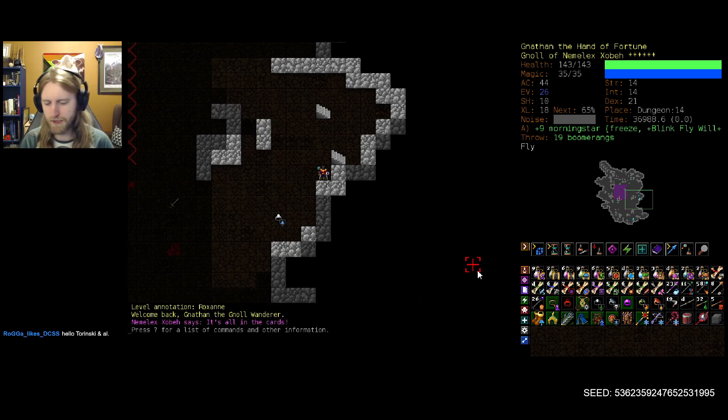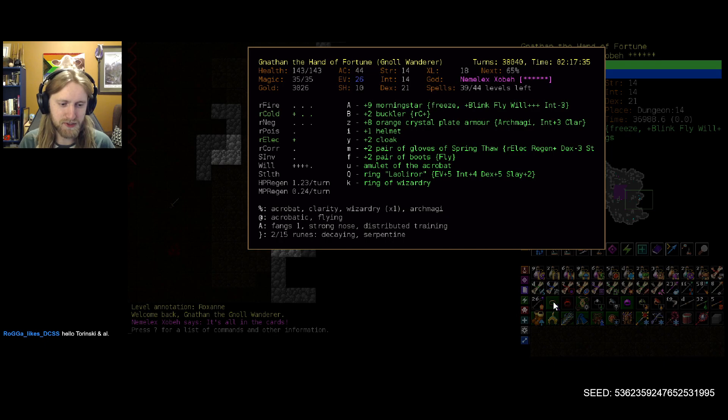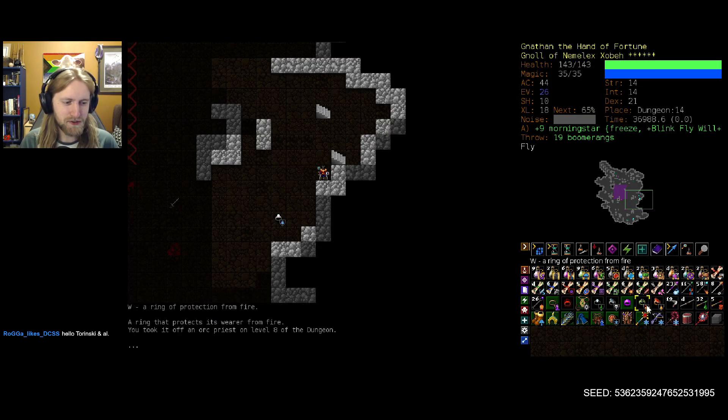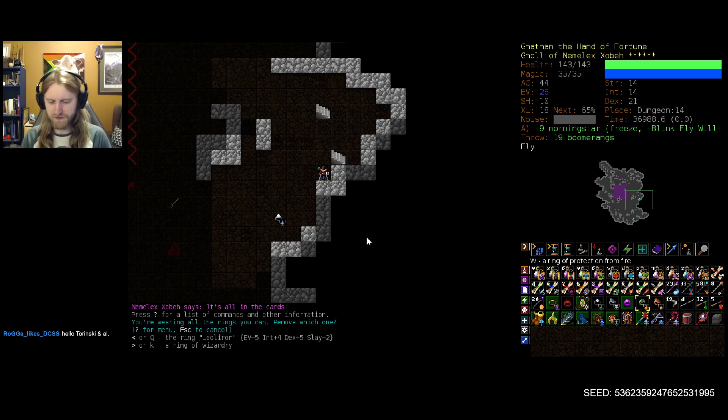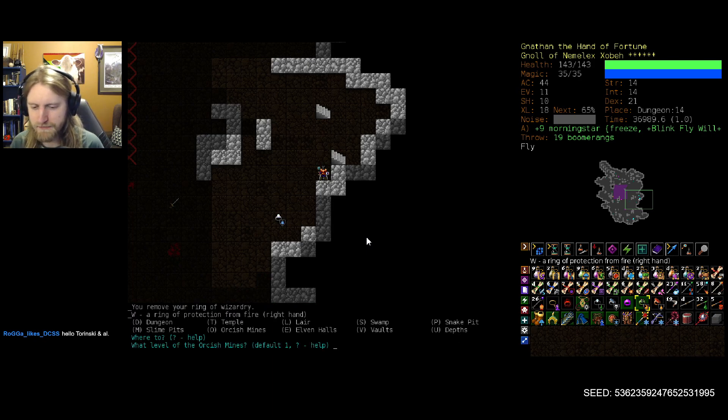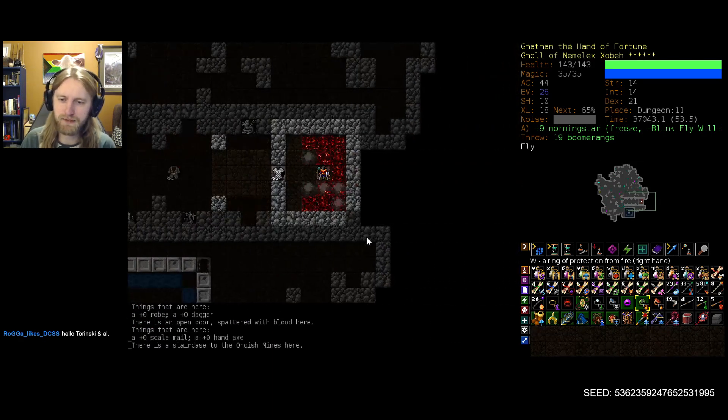I do think I might swap out some of our rings. We were testing the Wizardry ring, seeing if that did make things castable, and it's pretty close — 16% failure on Blink in an emergency. Hopefully not too much of an emergency, because that could very easily fail on us. Let's switch out the Wizardry ring, probably for protection from fire, just so we have a little bit of overall resistances set up. Then let's make our way back up to Orc.